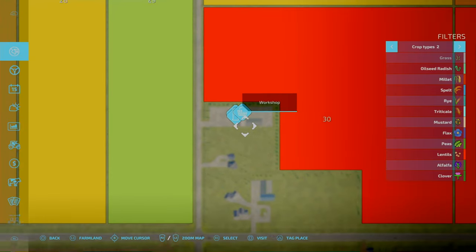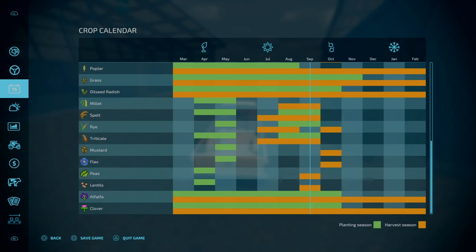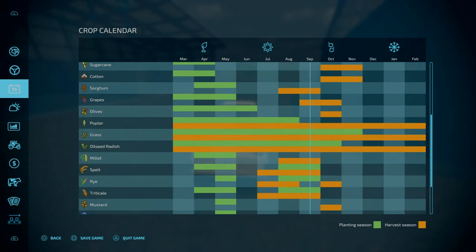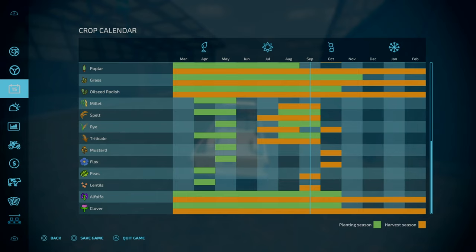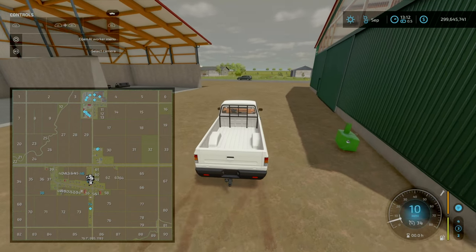Also forgot to mention: there's a custom crop calendar, so everything has a very narrow planting window. Wheat is similar to the base game, but things like corn have literally a one-month window. For the custom crops — millet, spelt, rye — all can be planted in spring. However, spelt, rye, and triticale can also be planted in late summer to early fall. Alfalfa and clover can be planted from March to October and harvested or cut all year round, along with grass, which can be planted until November.